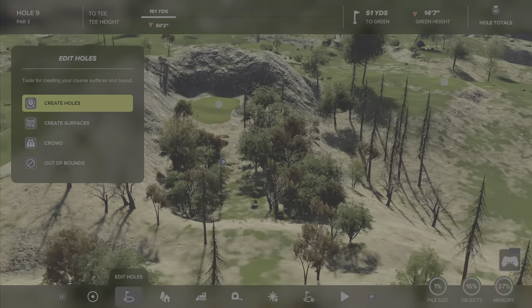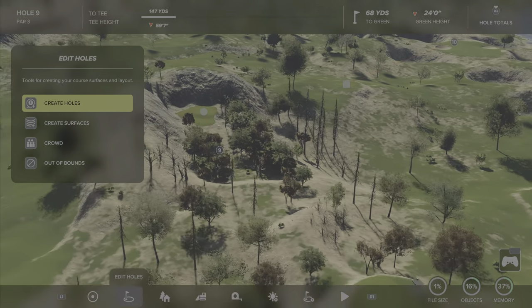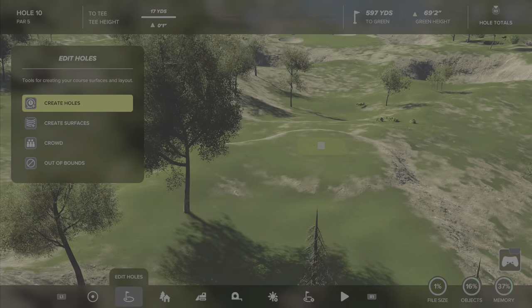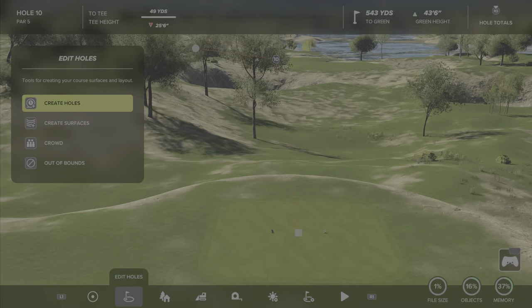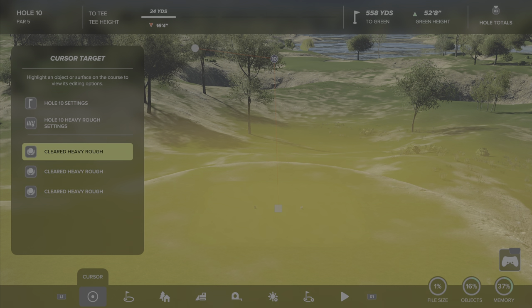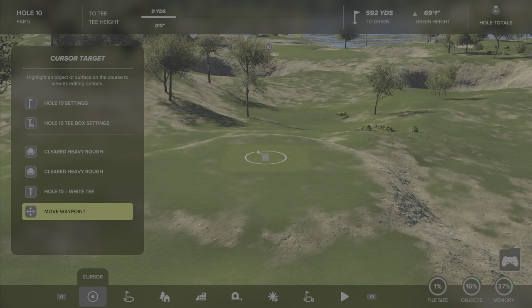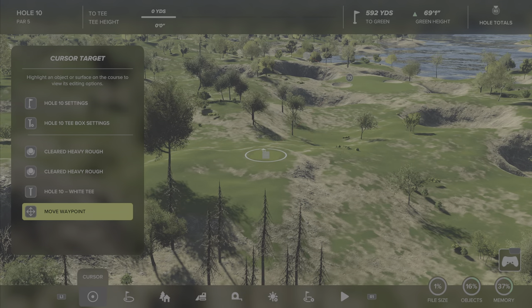Very excited about the 10th as we probably start changing into a different landscape. We're moving down towards the sea - it feels like an estuary coming in from the sea. The 10th is not finished, it's still in development. The other holes are nearly there, they just need a little bit more tweaking. It is another par five, and this one is risk and reward for sure - 592 yards to the green.